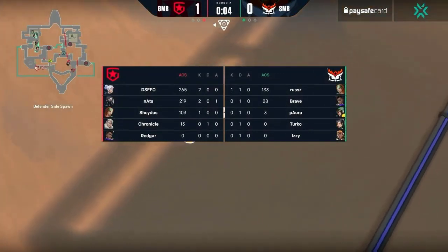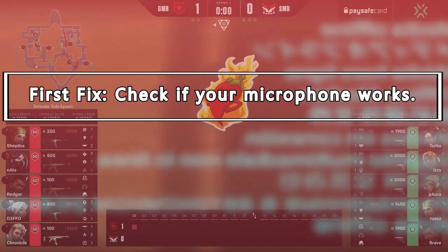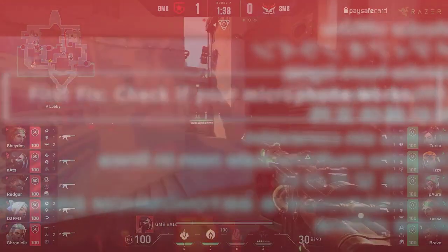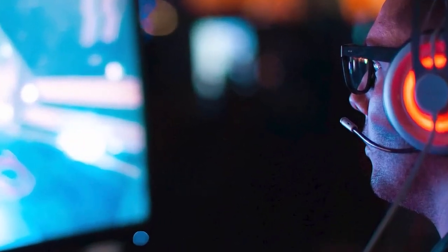Check out the solutions that you can try to fix the problem. Plug in your PC or phone and run a simple voice test to see if it is in good condition. If you use a splitter, make sure the microphone wire isn't torn.